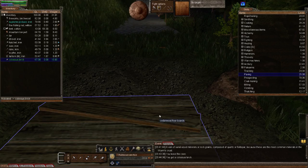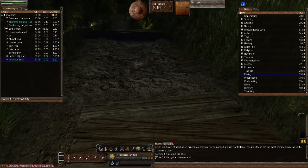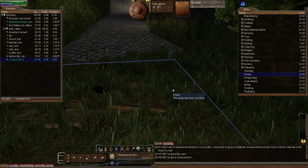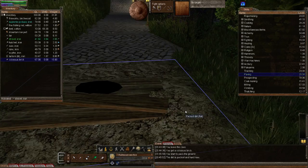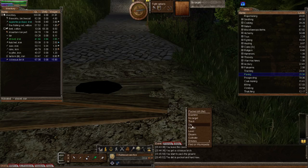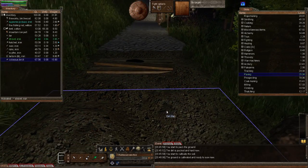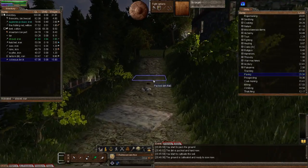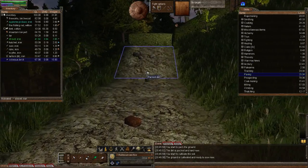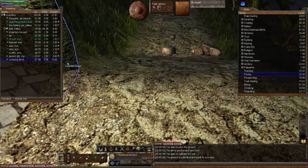Except for the floorboards — you must put those down on just dirt. So after packing the dirt tile, you activate your Colossus brick and then just right-click and pave.